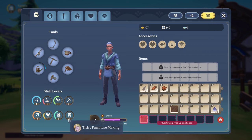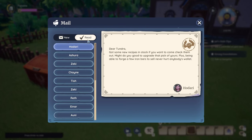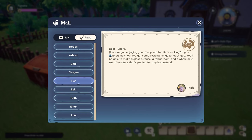First, you'll want to reach level 2 in furniture making. Once you achieve this, you will likely receive a letter from Tish, informing you about several new recipes available for purchase in her store. One of these recipes is the fabric loom, which can be utilized to create fabric and leather.